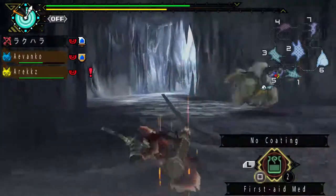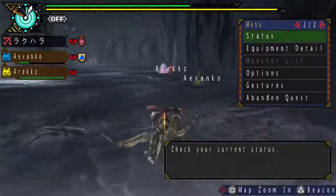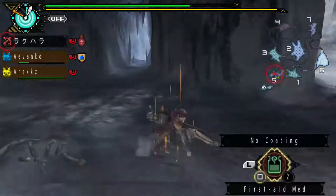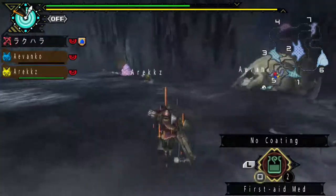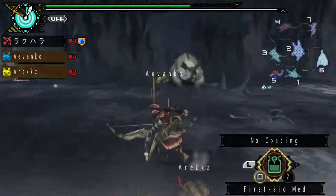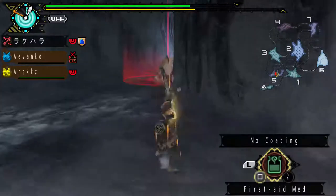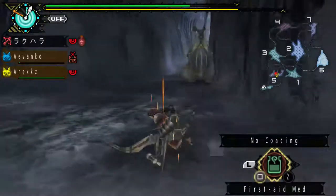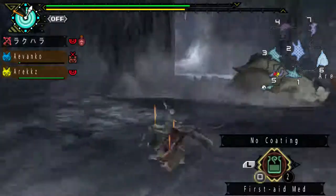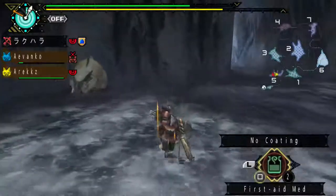Pinging can be done by pressing Start followed by the top button — Triangle. Doing that basically notifies other hunters of something important. In multiplayer, you can tell other hunters where the monster is and they'll usually come. In single player, it notifies your cats to come to your side.